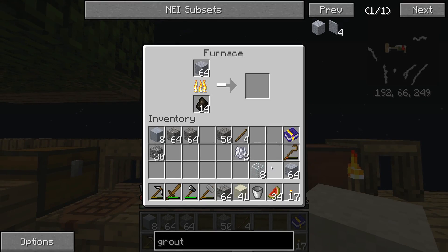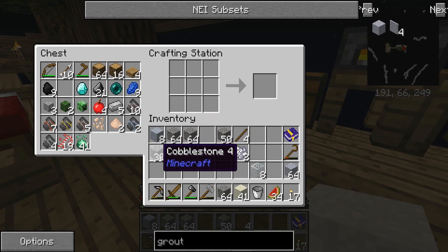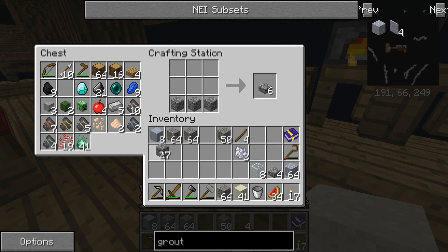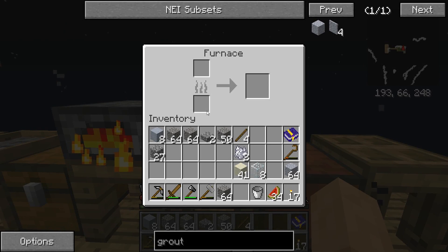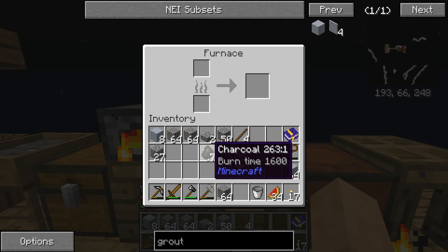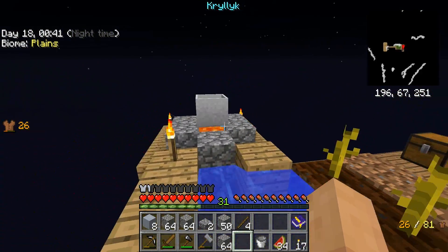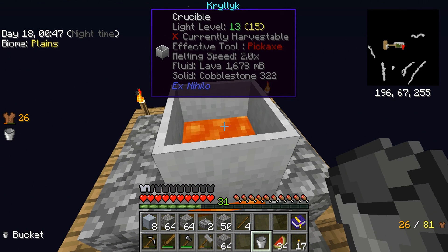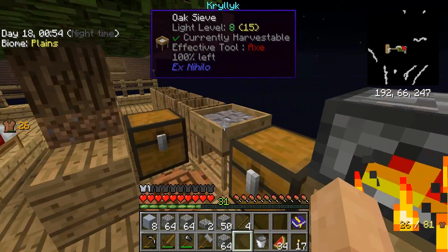We need a little bit more charcoal. Let's make another slab furnace to spread out the cooking. Grout is cooking up — I'll be back when it's done. We have a bit of lava cooking up too; it should be enough for two buckets' worth, and from there we can get things going.